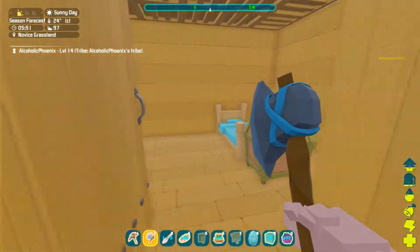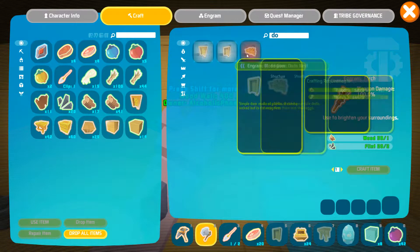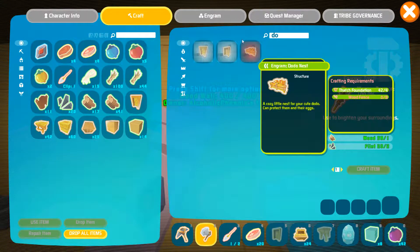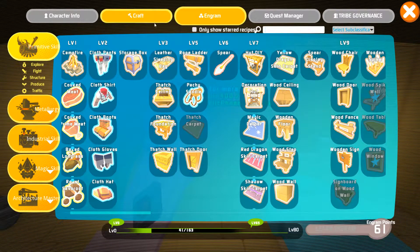There is something else I wanted to try and create. We have a dodo. I'd like to get a couple more maybe. But there was an item I unlocked in the engrams list - a dodo nest. So I need wood fences. What a weird need.